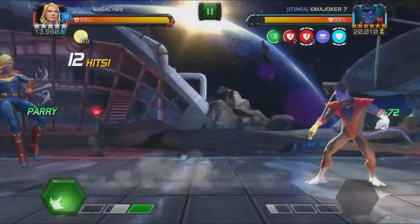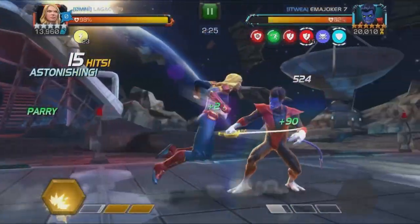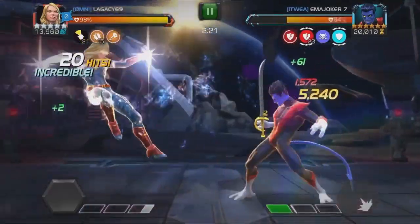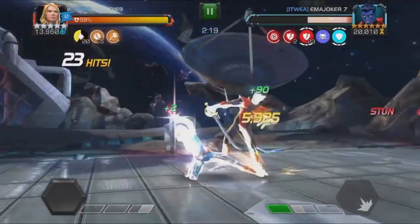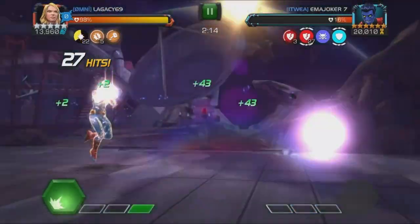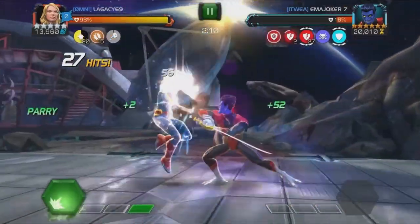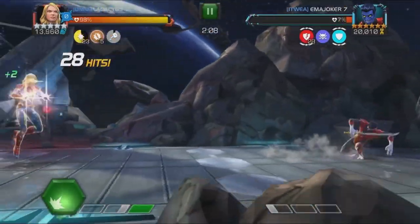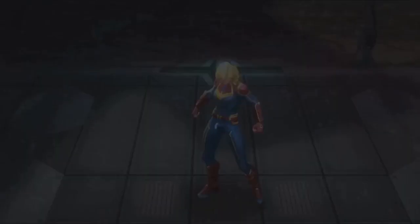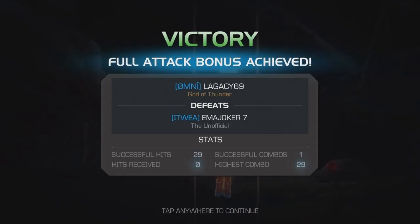First up here we just have a Nightcrawler - pretty standard fight. Right there I missed the first parry and then I land the second one. With Captain Marvel that's great, because that gives us three binary charges - one's a blocked hit and then the next hit's a parry, so that's three. It's a way to build up her binary charges a little bit faster. So that's just an application in and of itself for the reparry method. This Nightcrawler's not too difficult - just throw a couple heavies to finish off the fight and rebuild that binary for the next fight.